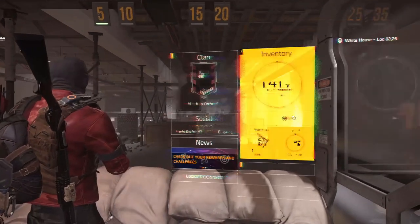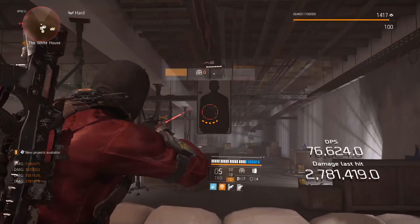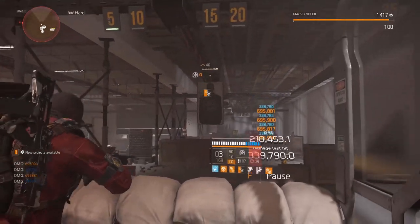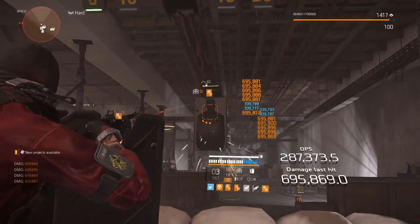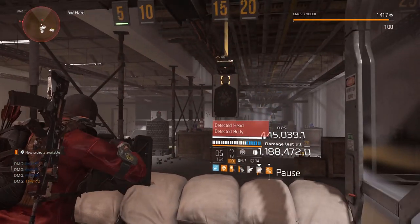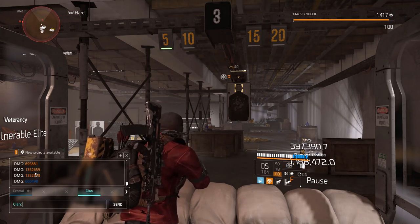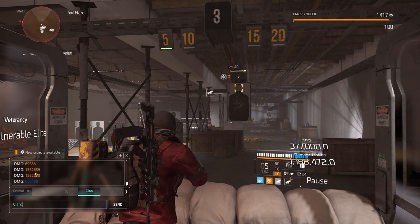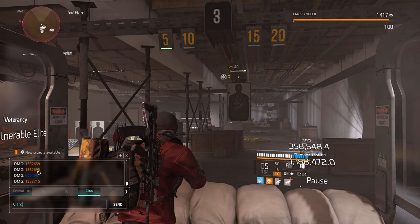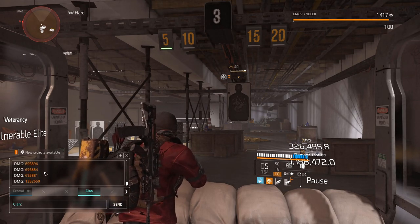With a build like this on the shotgun, I have one-shot players in the legs all night — it's ridiculous. This is going to be very, very powerful in PvP and a lot of players are going to use it this way. So if we look at the shotgun: when we proc In Sync and shoot normally that's 695k — just under 700k a shot. When we pulse and crit on each pellet, that was 1.3 million, because all the pellets of the shotgun are counting as headshot damage at once.